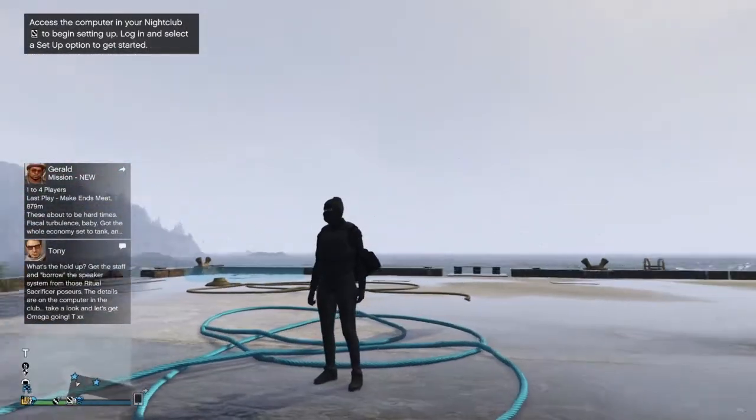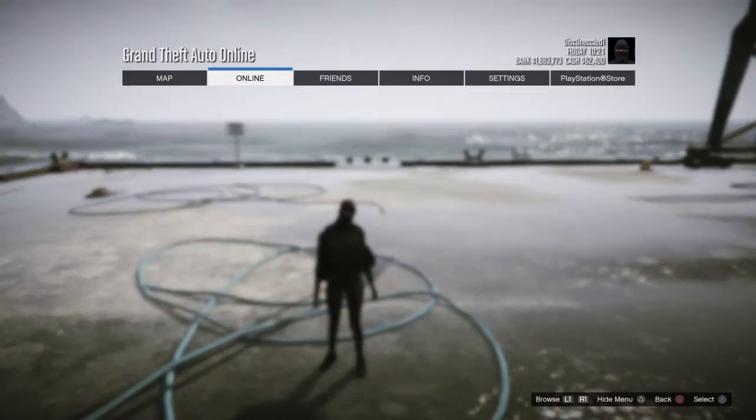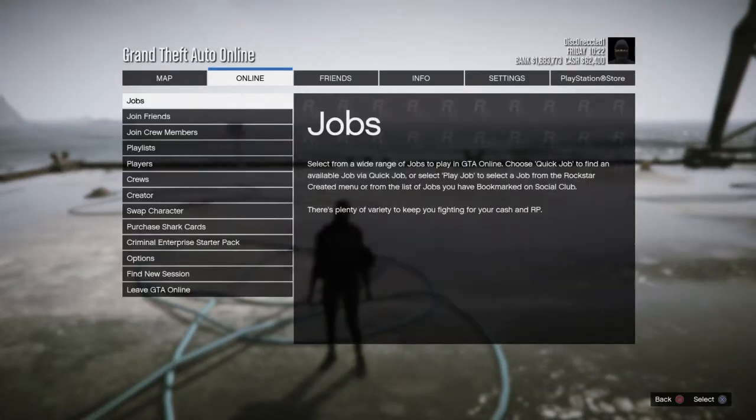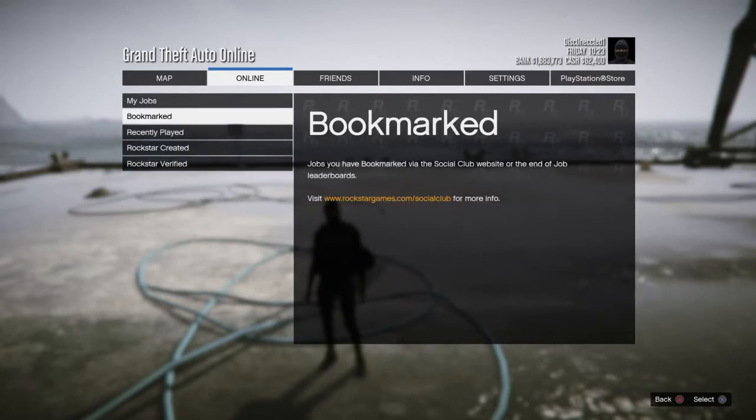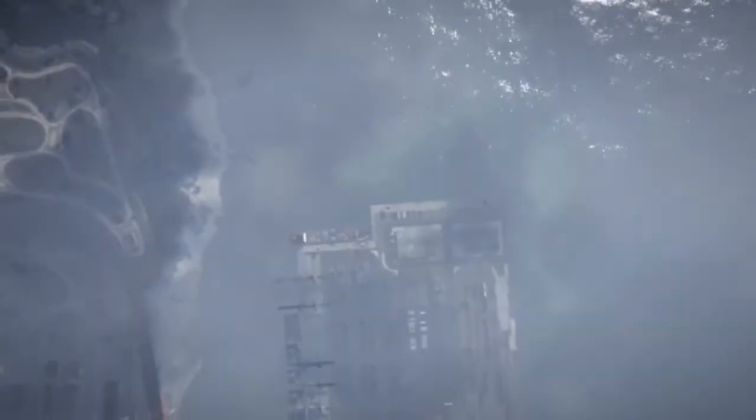Once you bookmark the job, completely restart GTA 5. Once you've restarted, start up an invite-only session, then go to Jobs → Play Jobs → Bookmarks, go to Last Team Standing, then find Duffel Bags by Husky, and start it up.